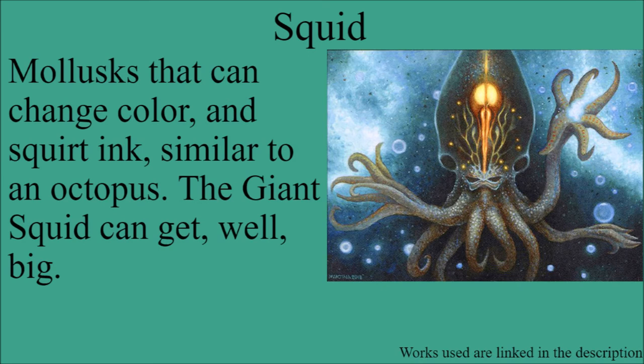The next mollusk is squid. Squids are kind of similar to octopuses — they're both cephalopods, along with nautilus. They can change color, they have ink, and there's the giant squid which gets very large. They tend to have two arms with eight tentacles, so a bit different from the octopus just having eight tentacles. They are slightly different in anatomical structure, but as cephalopods they share quite a bit of similarity.